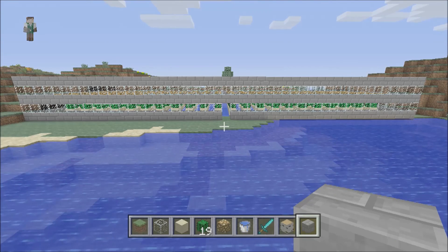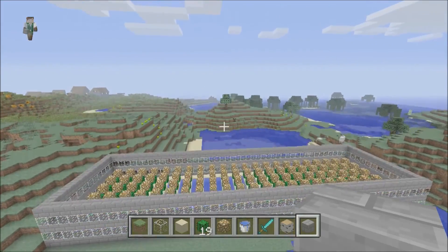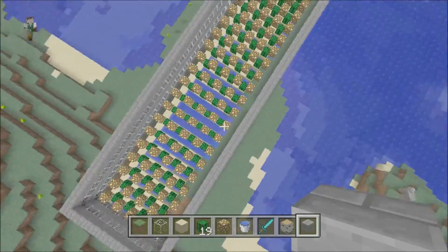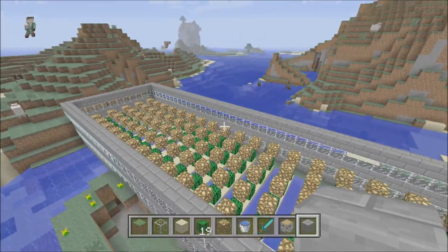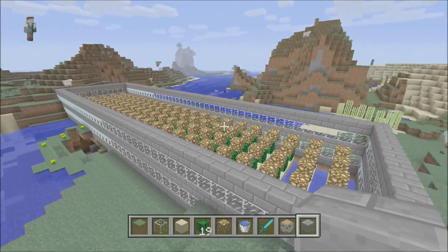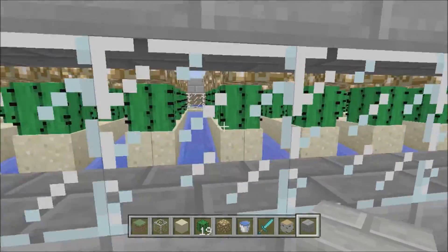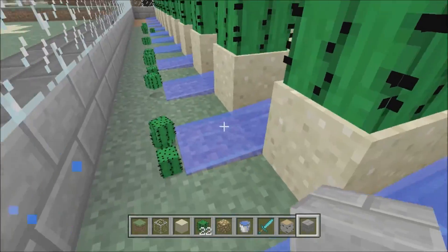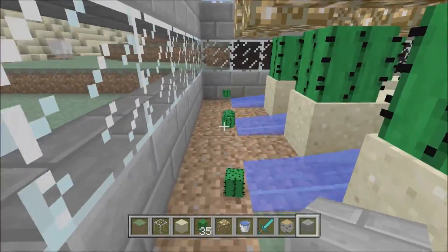Alright guys, here is the final version of the cactus farm that I built for you to check out. As you can see it is quite a bit bigger than the little demo. I haven't put a roof on it yet just so you guys can see inside, and I've got some walls with a glass design. That is a lot of cactus and as I said before this will give you about a stack of cactus in one harvest. As you can see some of it is ready and I pick up nearly a stack — just a few off a stack.